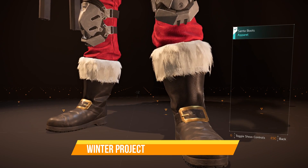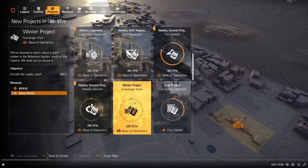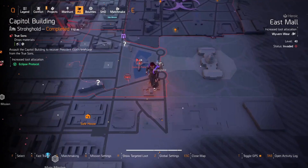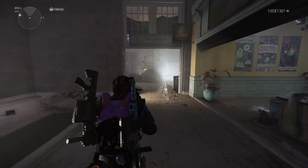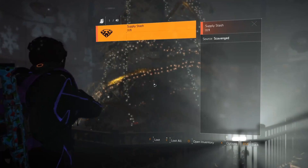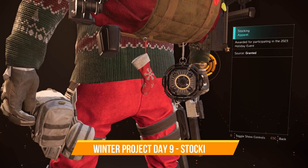For Day 8 of the Winter Project you can get the Santa Boots. The clue reads: we've received a report about a stash hidden in the botanical garden south of the Capitol — secure it. Fast travel to the Capitol Building and head south to find the building. Head through the door, take a right, then run straight ahead to interact and get the supply stash. Donate it via the project menu and you'll have your reward.